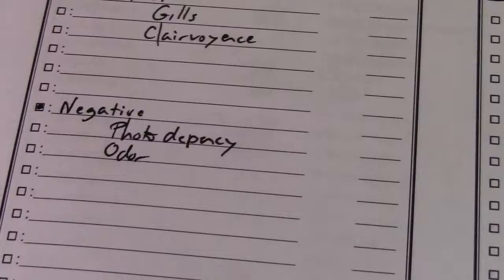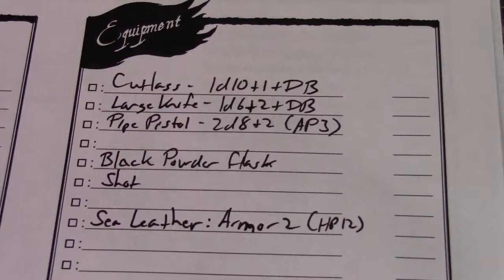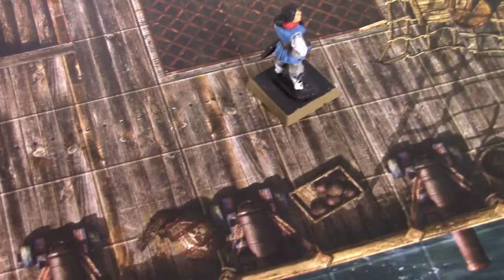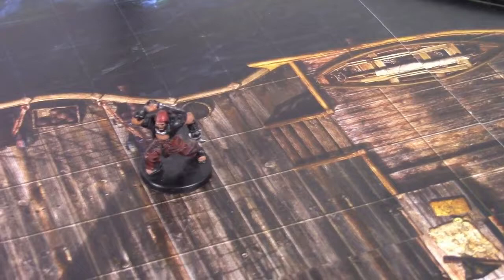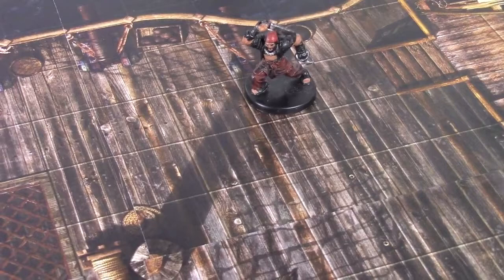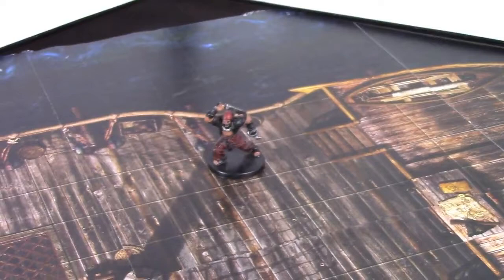Gunther's equipment includes a cutlass, large knife, pipe pistol, and you can see the rest on the sheet. So that's the breakdown of the character. Now we're going to do a quick little battle. Gunther here faces an Alaran mercenary. Alarans were the aliens who originally invaded and helped screw up the world — and because they look a bit elfish, humans started calling them elves, much to the dismay of the Alarans, who actually detest that name. The Alarans are kind of the bad guys in this world — so yes, elves are bad. Gunther is on deck and this Alaran wants to come after him.